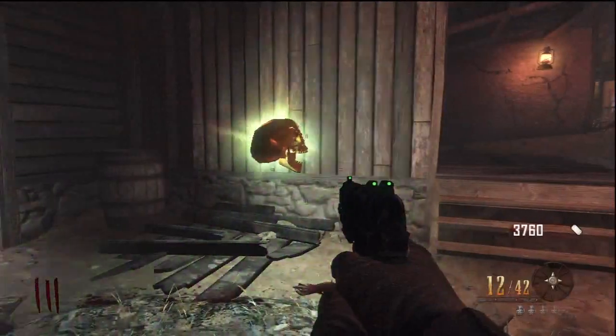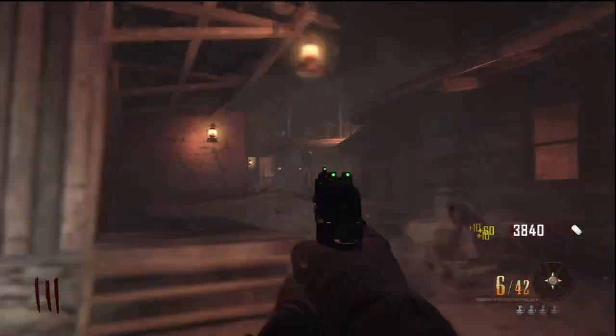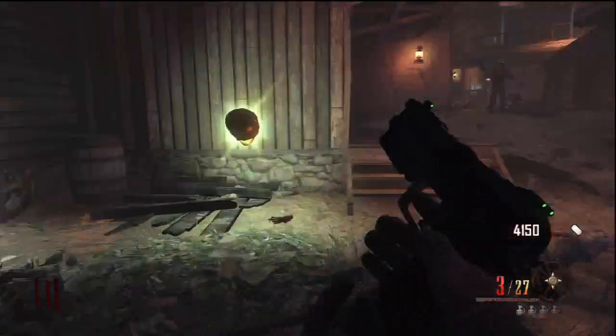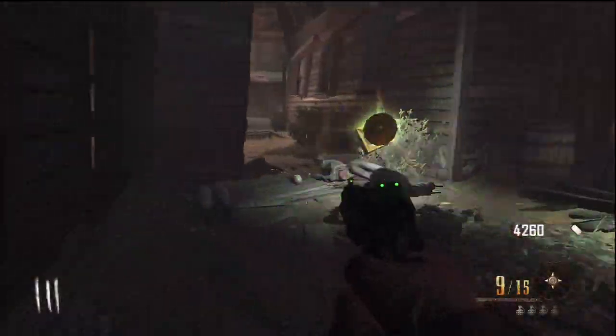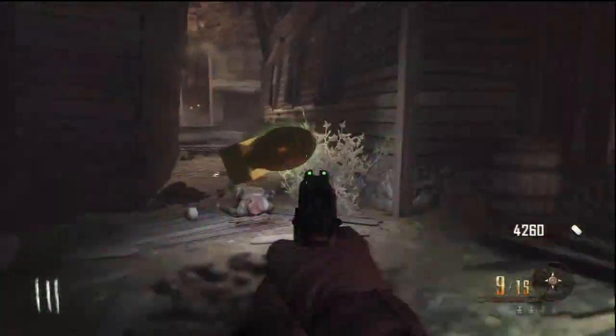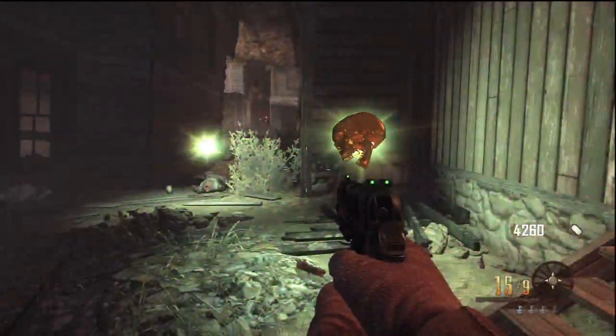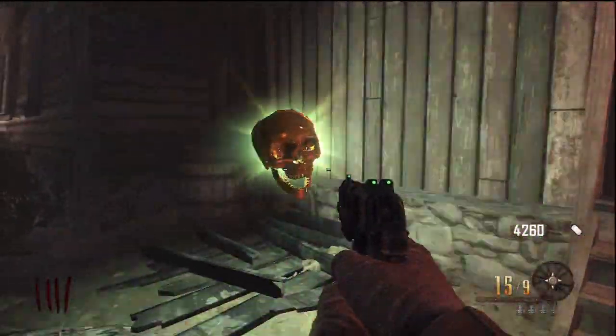This wasn't originally found by me — I'll link the original finder in the description below. As you can see, there's a nuke right next to the instakill. The instakill is the one that's going to stay there forever, and as you can see, the nuke is going to disappear while the instakill will not. That just proves it's going to be there forever.